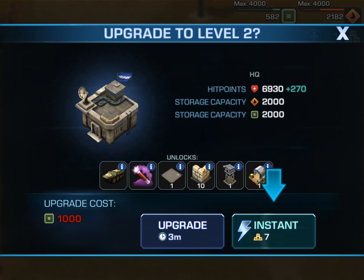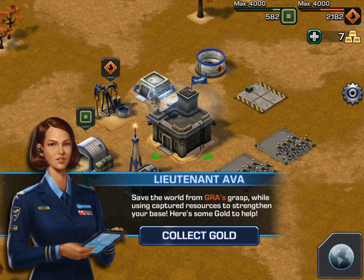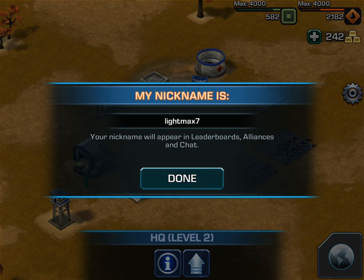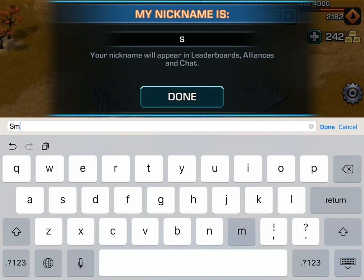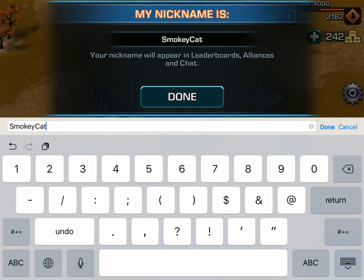Since we have 14 gold, we'll go ahead and upgrade and collect gold and do some achievements. Now I can choose my name — I'm going to choose a new name, and my new name will be Smokey Cat 2.